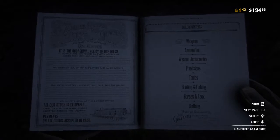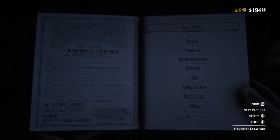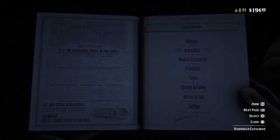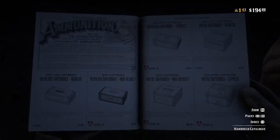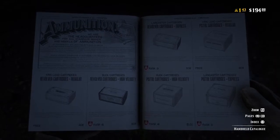That's going to open up this book right here. Pressing down on your control pad, you can pick several different options. Under weapons, I'm guessing you can buy weapons here — I haven't tried it. But ammunition is what I was looking at.